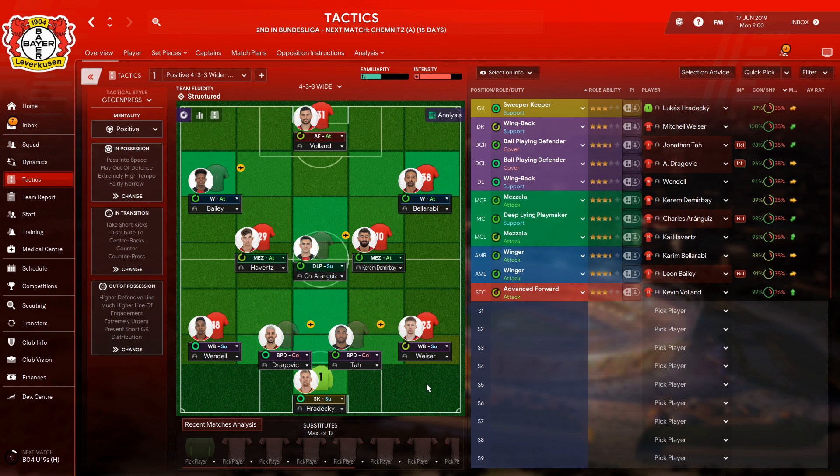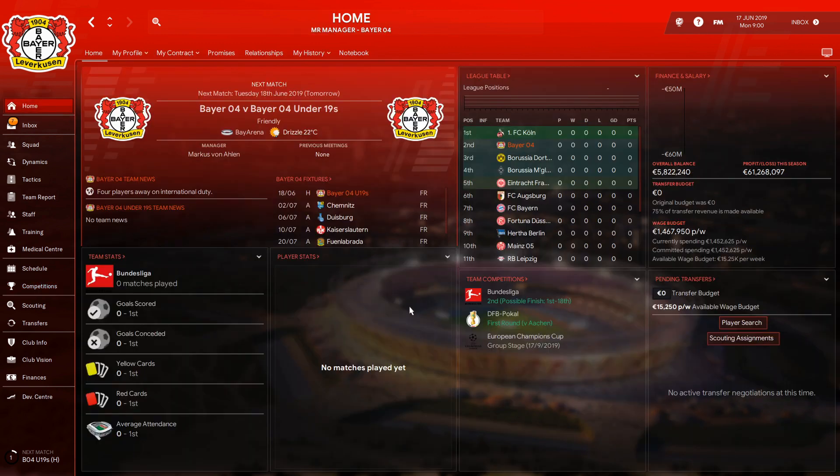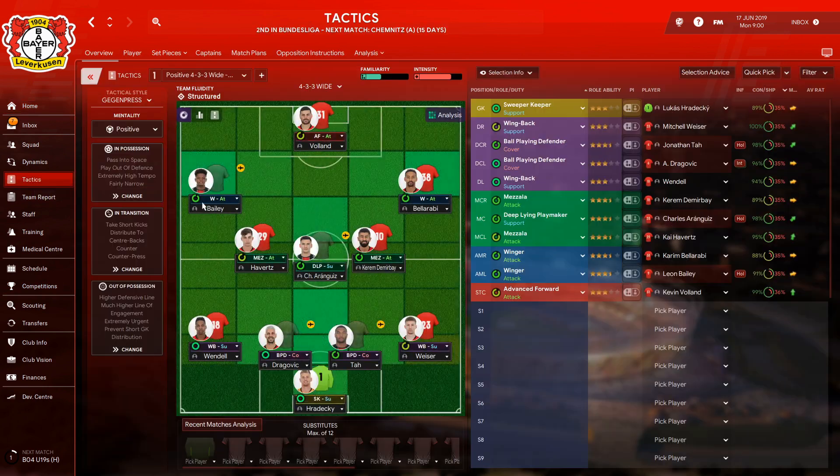Moving up one more line, we've got a right winger on attack in Karim Bellarabi, and on the left a winger on attack in Leon Bailey. Up front, the striker is an advanced forward on attack in Kevin Volland. Today we're competing in the Bundesliga, the German Cup, and the European Champions League.